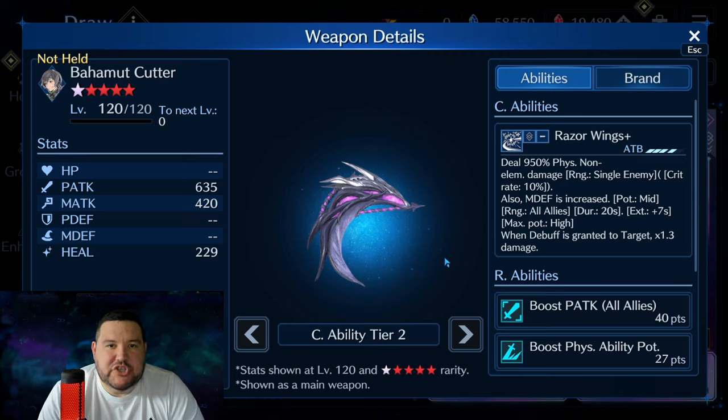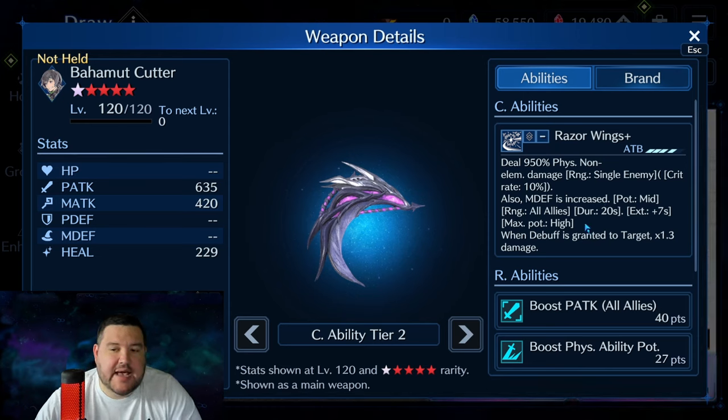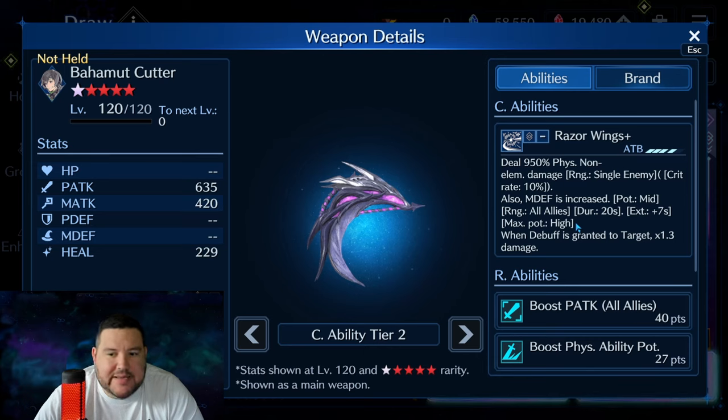However, where I believe this weapon shines — if you don't have Zidane Sword or Guide Gloves to at least OB6, I would highly recommend trying to get it to OB6. The reason is 950% damage, which is really starting to get up there. When you have the multiplier, you're looking at 1235%, so it's only 65% less than Guide Gloves or Zidane Sword at OB10. The fact that it can stack to high, and if you're using this as the damage weapon on Yuffie, you're going to be using it a lot — stacking it up to high is pretty likely, and you're going to be at basically a high potency magic defense buff for everybody for the majority of the battle.